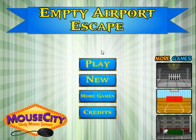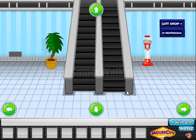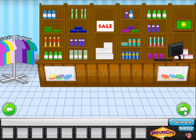We are playing Empty Airport Escape by Mouse City. Let's begin. Going back and going to the right here, behind the sale text we can find the first ball.